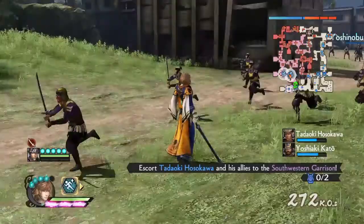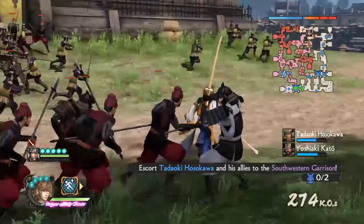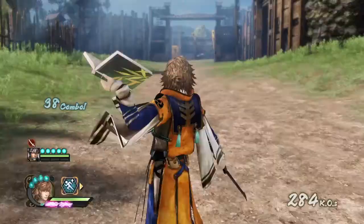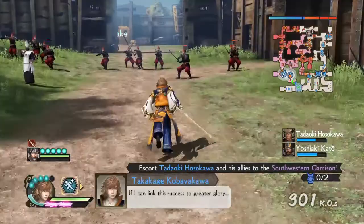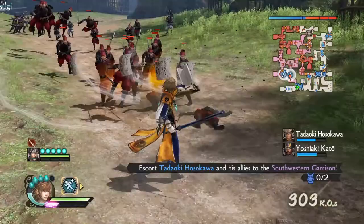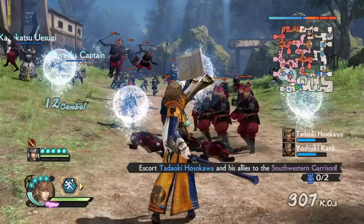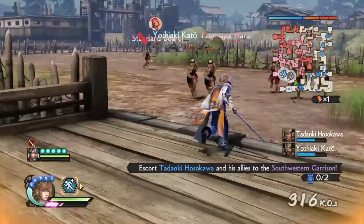Triangle near allies. The musou unleashes a bunch of pages and water, then he summons water domes that explode — I really like that. Water is a kind of neglected element in both Sengoku Basara and Samurai Warriors; it's mind-blowing that there's no water element in Sengoku Basara to this day.